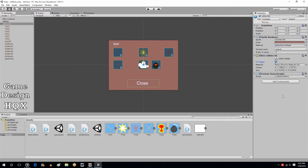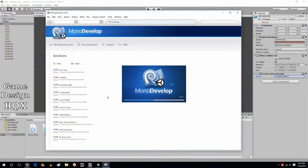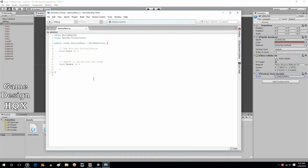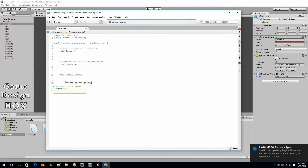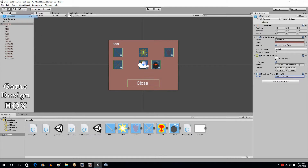The box collider needs to be a trigger. We'll go into destroy menu. It's just in its own subroutine. Outside of void start and void update, I'm going to do void OnMouseDown. Just put in Destroy - what this command does is it destroys whatever game object this script is attached to. So let's just save this change and we'll test it.